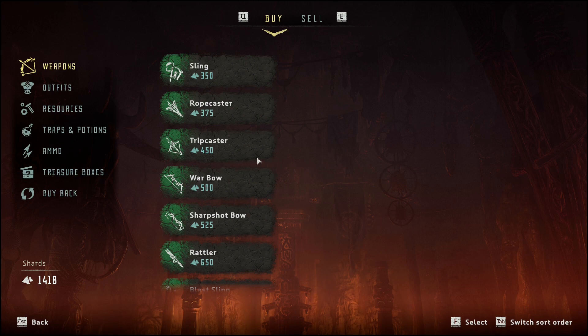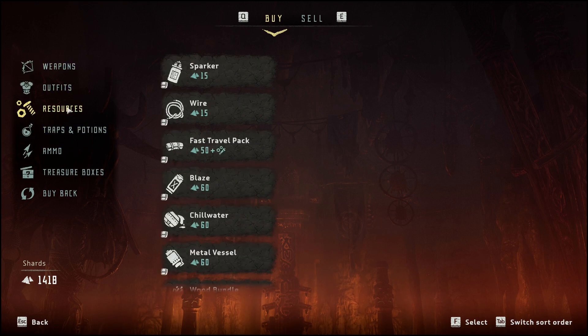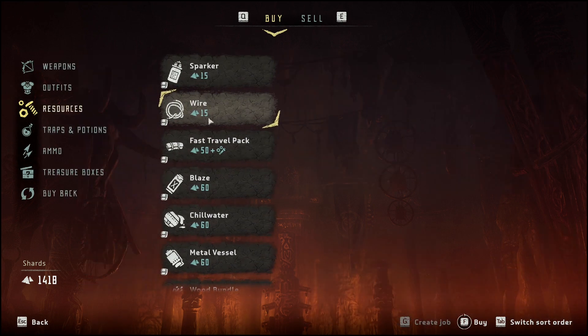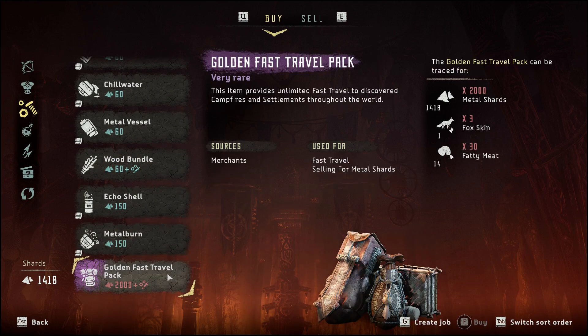Here you can find the Golden Fast Travel Pack. It will be in the resources section — let's scroll down. The Golden Fast Travel Pack costs 2000 shards when playing on Ultra difficulty; it may be less on other difficulties. You will also need fatty meat and a fox skin.